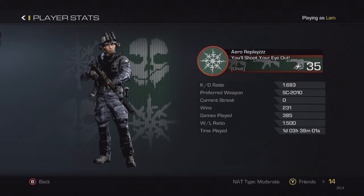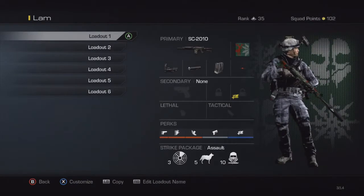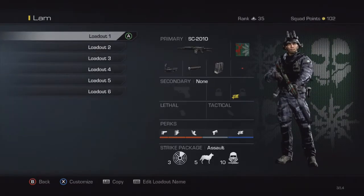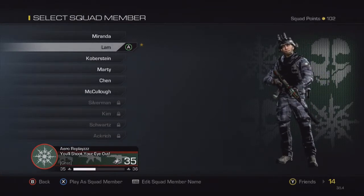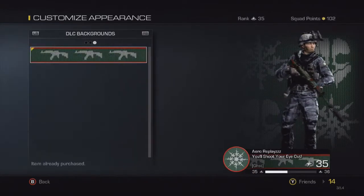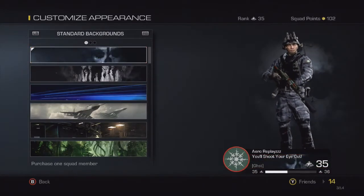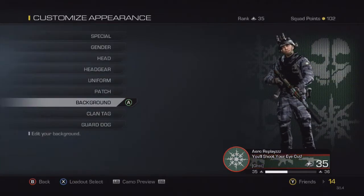I've only played a day, three hours, 39 minutes. You can also get out of the skin pack or the DLC — you get the camo, but as you can see my guy also has the festive background. So you want to click on Customize, go down to Background.